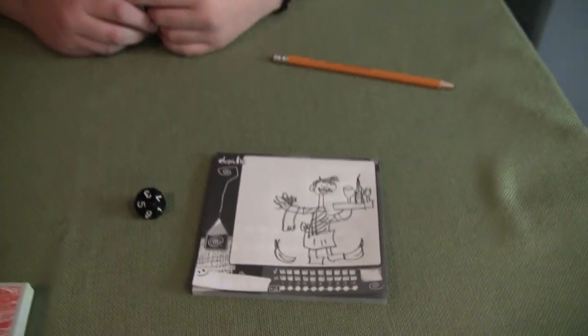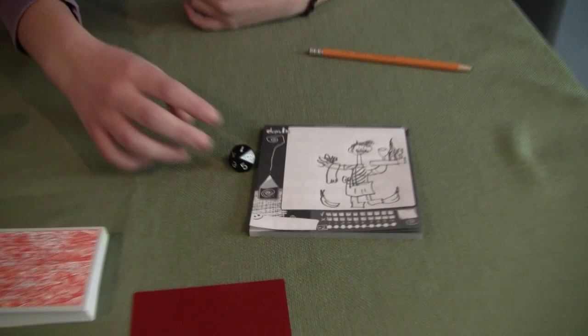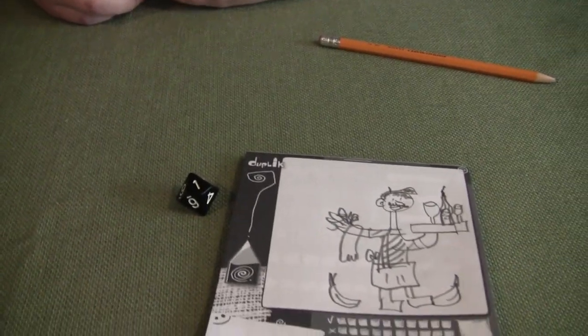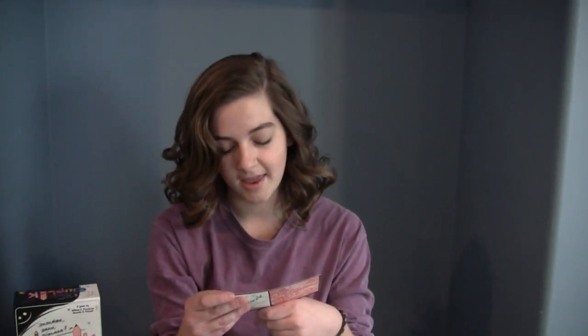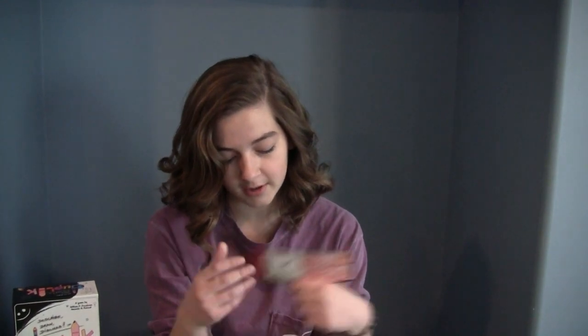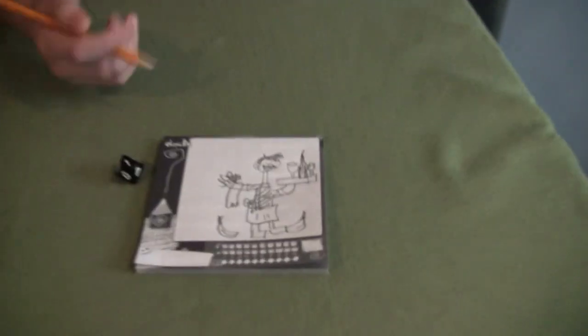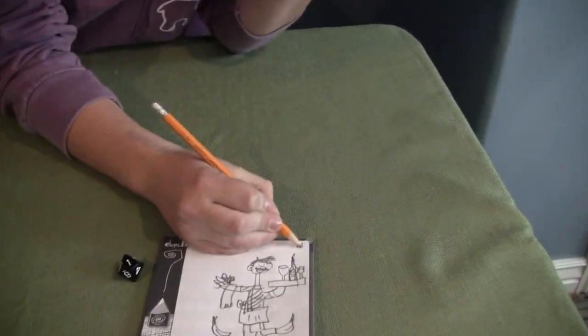All right, so now that I'm done drawing — and everybody else around the table if we had more people — what do we do for judging? I will roll this dice and that's the question number that will be worth three points instead of one. So if I get something right I get a point, and on that bonus number I get three points. Number one: the waiter is carrying a tray with two wine glasses and a bottle on it. Two wine glasses and a bottle — sweet, I got a point!